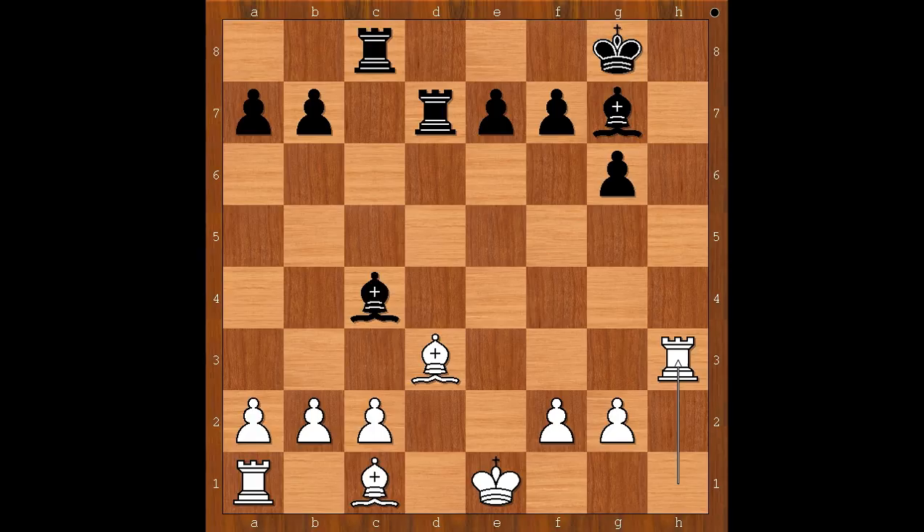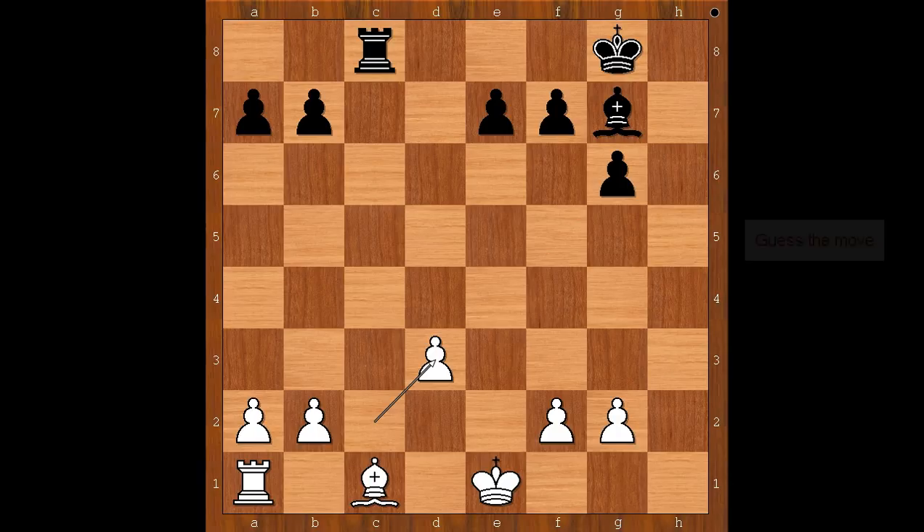Rook to h3. Bishop takes on d3, rook takes on d3, rook takes on d3, c takes on d3. White has three pawn islands, and black too. Does that mean white is rich in pawn islands? Or maybe this is a disadvantage.